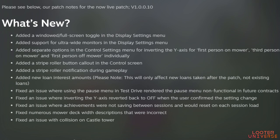Next up were mower deck width descriptions — just some quick adjustments made to mower deck width descriptions inside the menus. There was also an issue with the castle tower: a collision bug where the camera was panning underneath the ground. That has now been fixed and resolved.